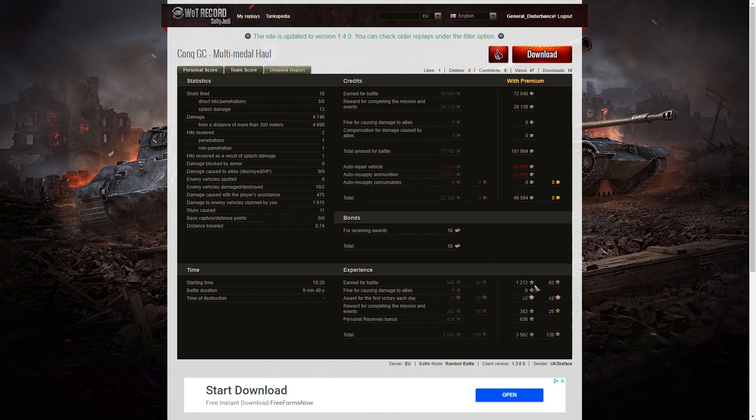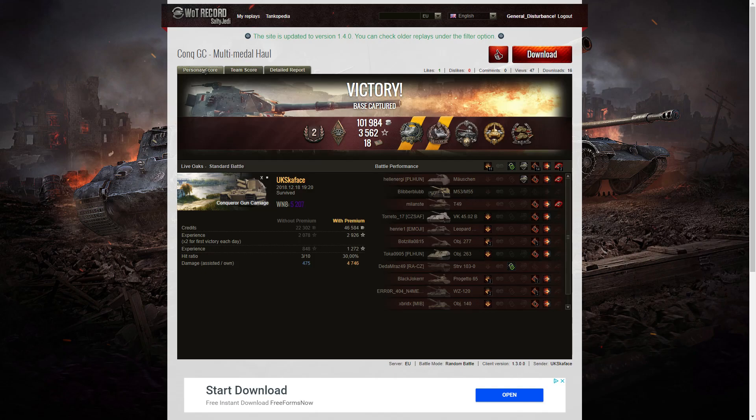He also got 1,272 XP, times two for the first victory, 382 for completing missions and events, and 636 for a personal reserve bonus — so he took away 3,562 experience points altogether. A multi-medal haul, he called it. It certainly is, and those were really good medals to get.